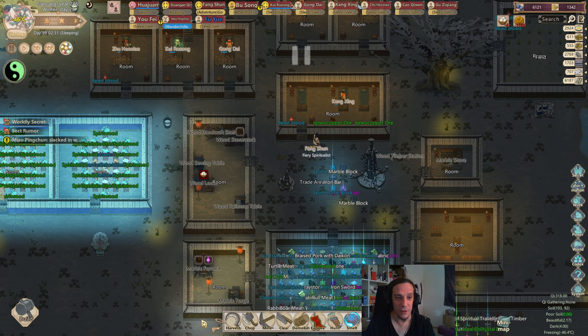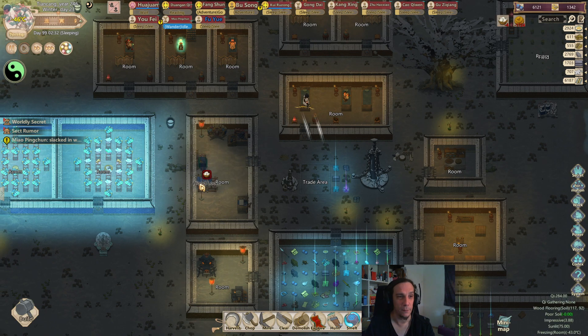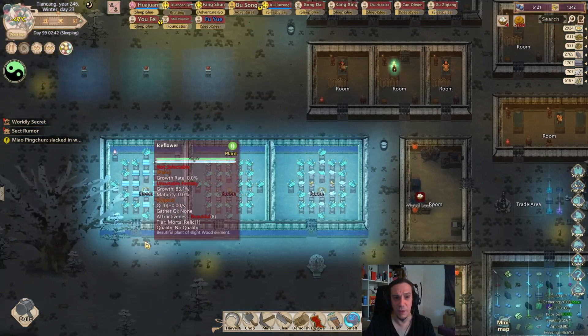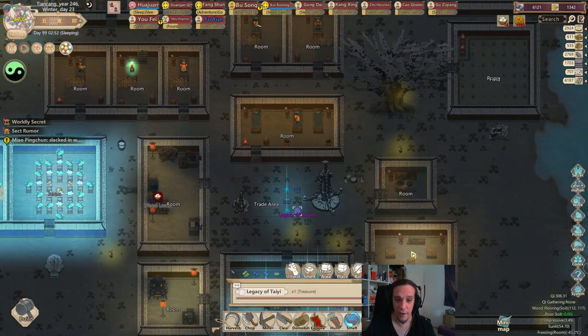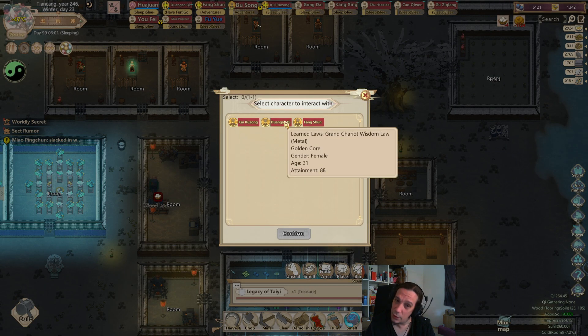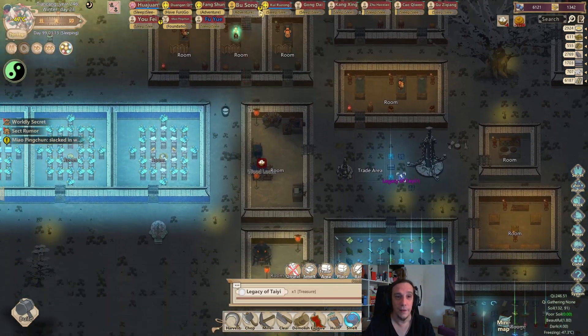Hi friends and welcome to episode 12 of the Good Sect. I'm Icon and today it's mini-universe day. 100 days in and building the mini-universe is a lot quicker than the last time I was in. I'm pretty sure you can do it a lot faster than I'm doing here, but I don't want to talk bad about this. I'm quite happy about my progress here.